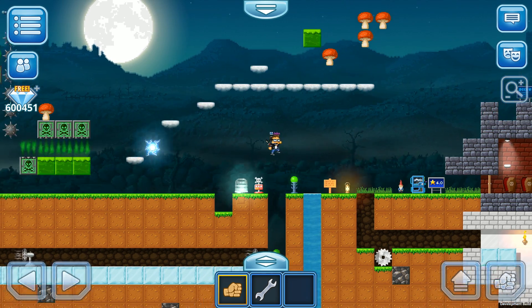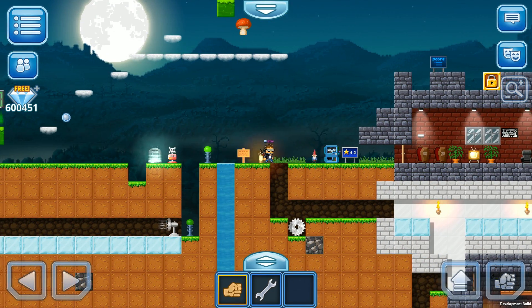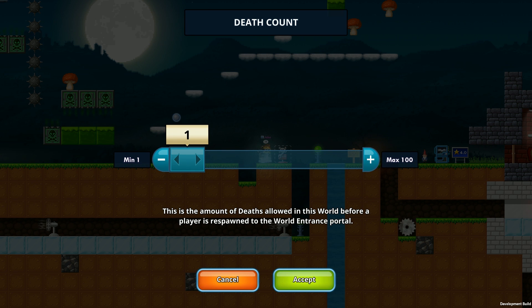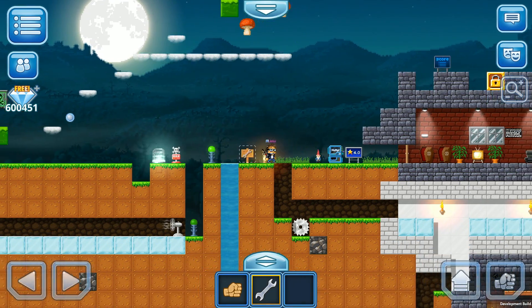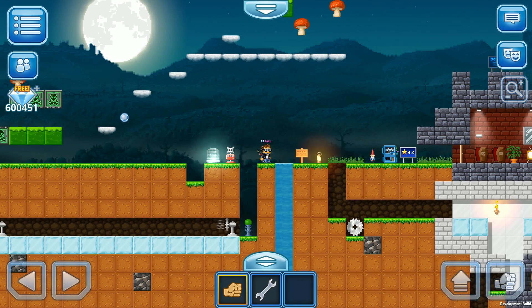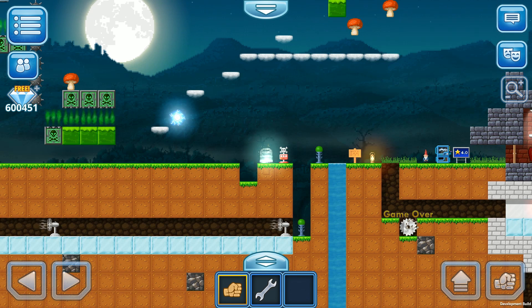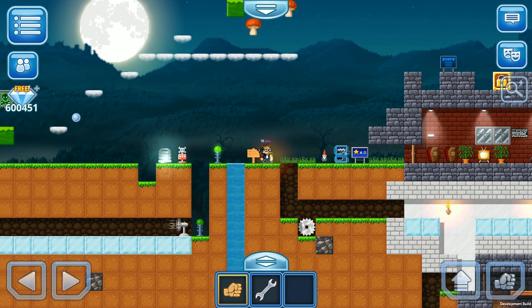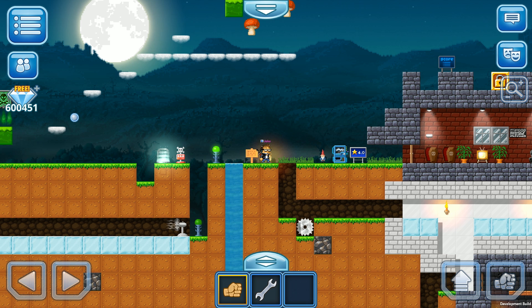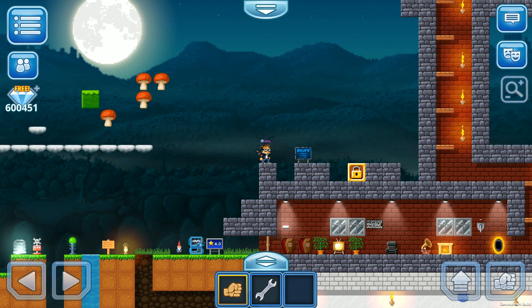Now let's talk about the death counter. I made this small parkour and we need a checkpoint. With the death counter you choose the number of lives — let's set it to three, maximum is 100. We place the checkpoint, jump, and when we die we have two lives left, then one. When we reach zero it's game over and we get teleported back to the world entrance portal. Taking a checkpoint resets our lives, so you can choose how many tries a player has to complete your world.